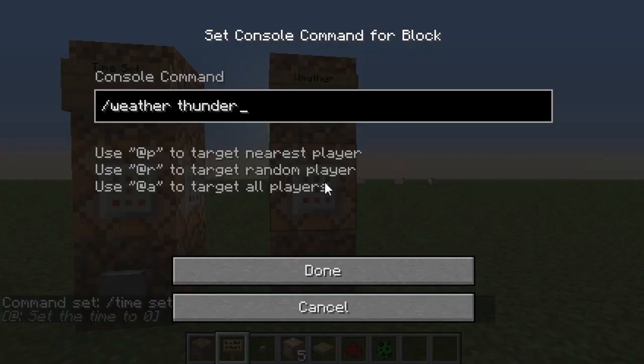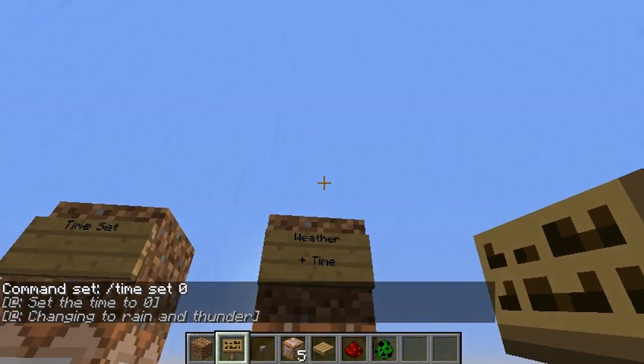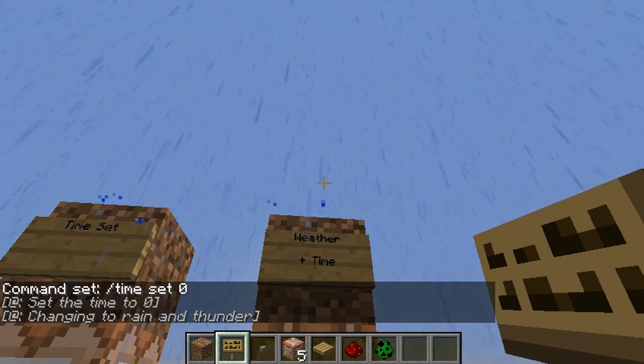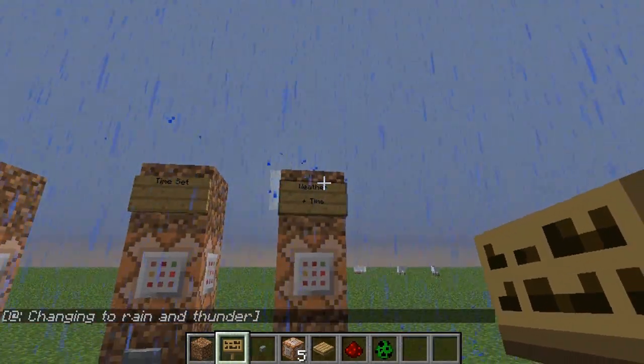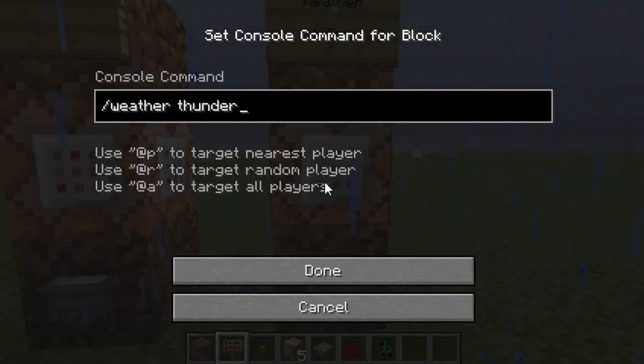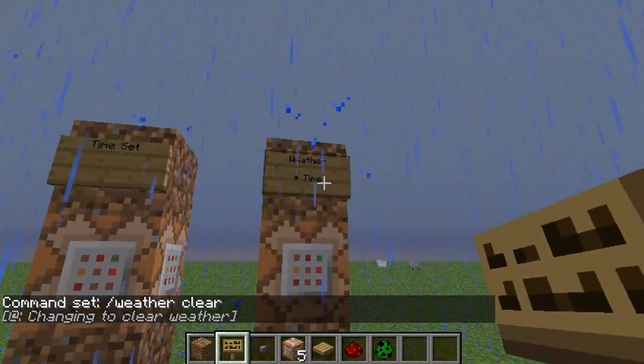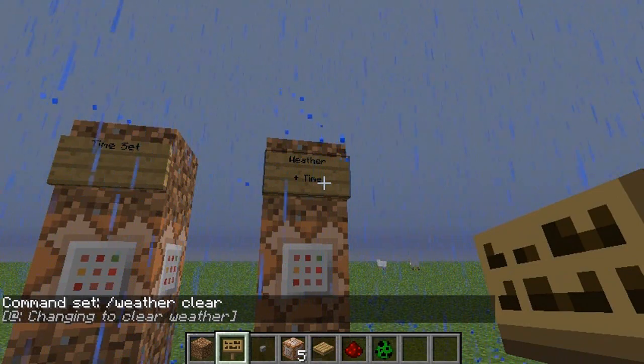Another thing you can do is control the weather. You do slash weather, and you can do thunder — which is like a rainstorm — you can do rain, snow, or clear. So you click the button and now we've got a downpour. This is good for maintaining weather control whether you want it to always be on, always off, whatever. Set this back to clear and I'll show you something else you can do.